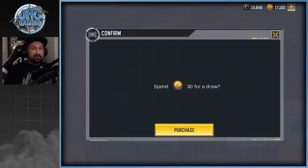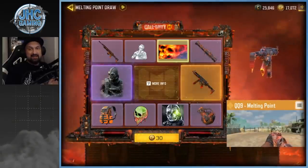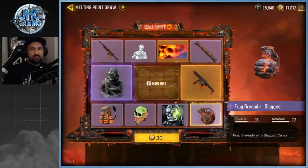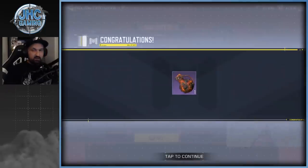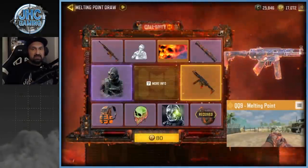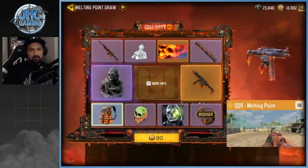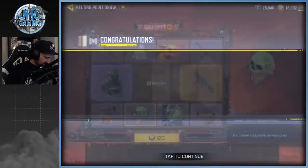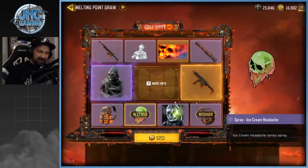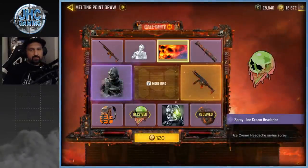Before we start, make sure you guys subscribe to the channel for daily COD Mobile videos - we're going for 100,000 subs, let's go! First spin of the day, I want the gun early, that would be so cool. I always get the gun on the very last spin. First spin is the grenade frag grenade, second spin is 80 COD points. Come on baby! We got a spray - how is it called again? Ice Cream Headache, that's cool. 120 is the next one.